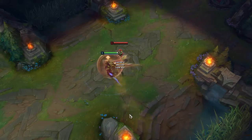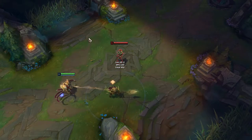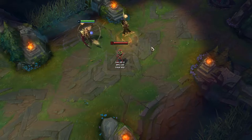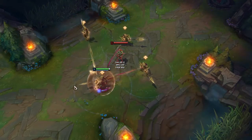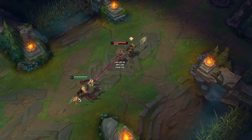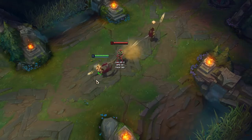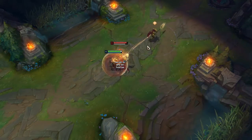If you run into a champion you deal damage to them and stop in place. Colliding with an enemy champion gives you another charge of your W - so you can have two soldiers out, dash in with E, collide, get a third soldier right away, and start doing a lot of damage. I wouldn't use the ability too much though because it has a long cooldown and uses a lot of mana, especially as part of the full combo.